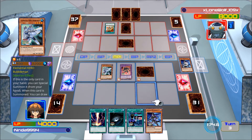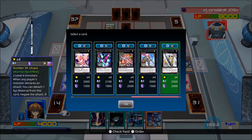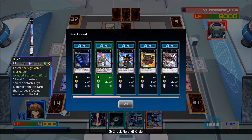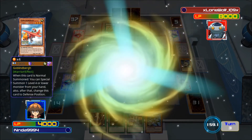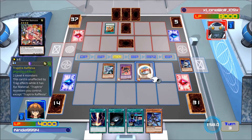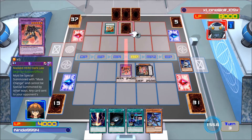I'm gonna summon Bubbleman and try to get rid of that back row because there's no point attacking into it. What I'm gonna do instead is I'm gonna chance the back row, and if he does have some kind of response I will have Trap Trick for Flecia to sit on basically.